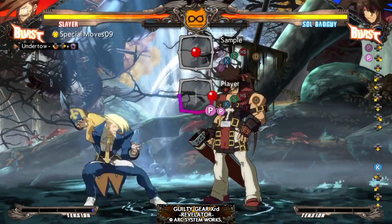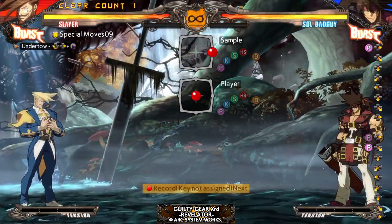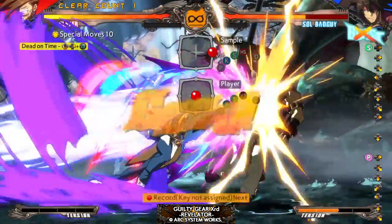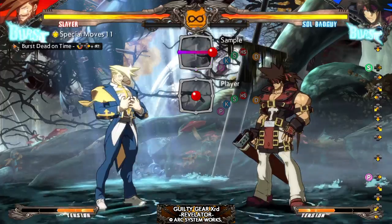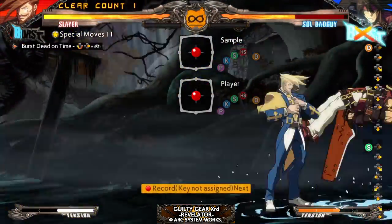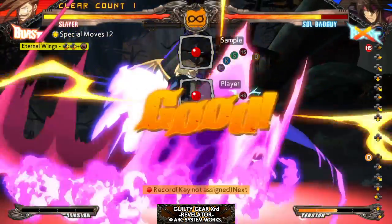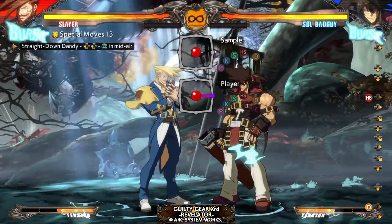Super — that was not super. There you go. So these are his super moves. That does a lot of damage. First version — look at the damage. Guess that would be a good anti-air. Straight down dandy — that's pretty weak.